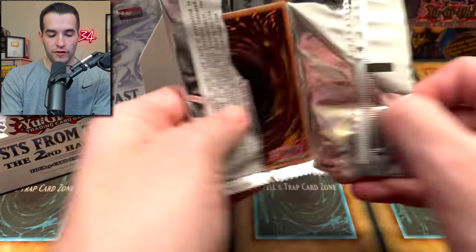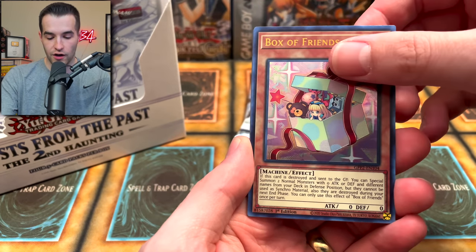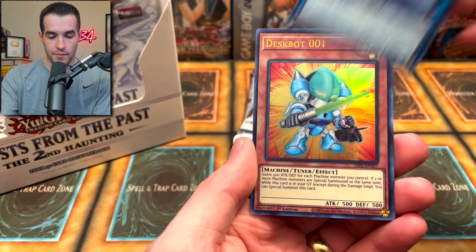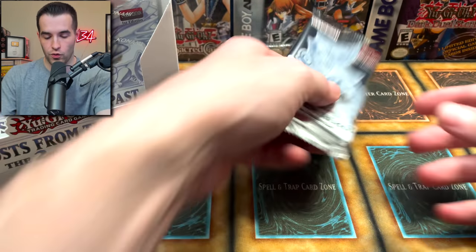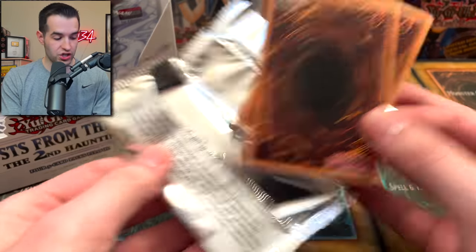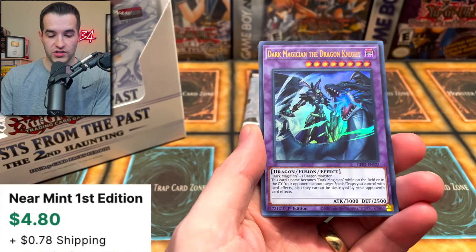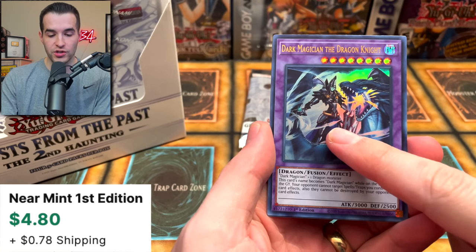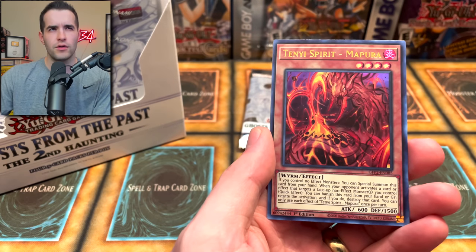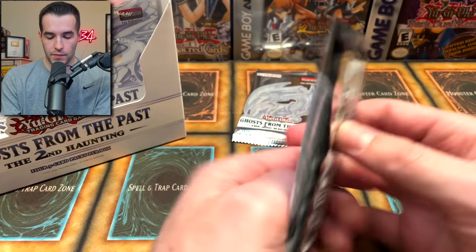Let's see what we can pull in the first pack. There's a lot of good cards in here that are not Ghost Rares as well. We've got Cupid Pitch, Box of Friends, Sky Cavalry. I think you get the Ghost in the middle. Trackback and Deskbot 001. Dark Magician Girl pack artwork — this is the card we're really looking for. SDK is the one I want, but I think Dark Magician Girl might be the most expensive right now.